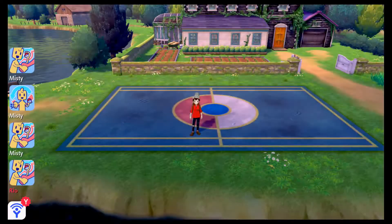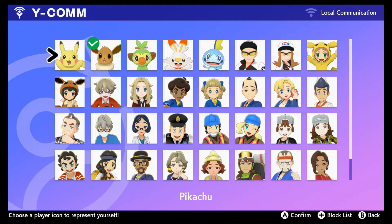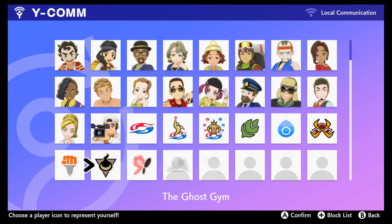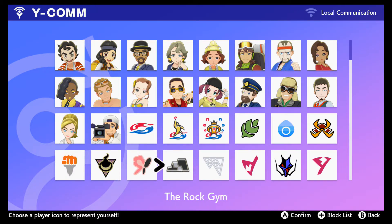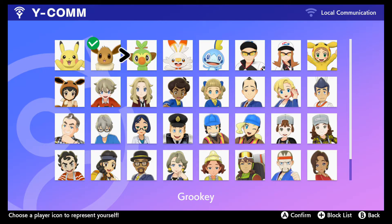There's something else I want to do — check my profile. These are all the faces you can use, plus stamps and stickers: rock gym, ice gym, dark, dragon, team yellow, fire gym, water, grass, ghost, fairy, fighting.